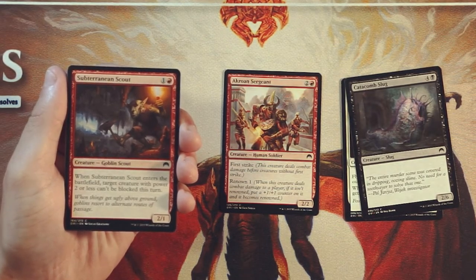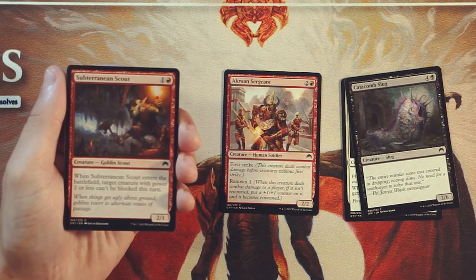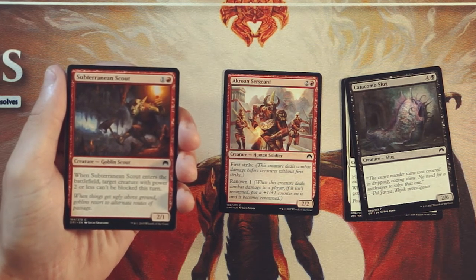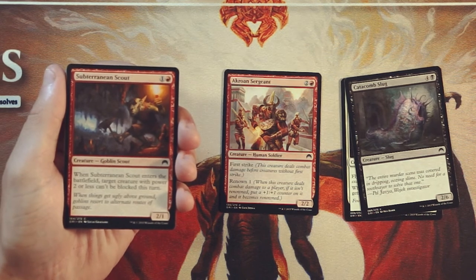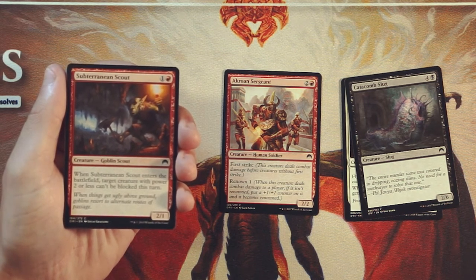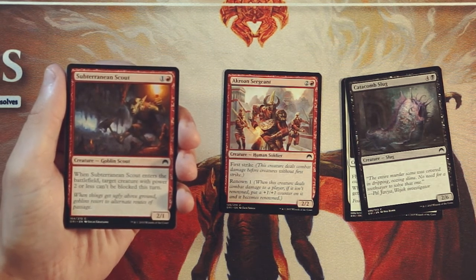Subterranean Scout is a 2/1 for 1 and a red. When it enters the battlefield, target creature with power 2 or less can't be blocked this turn. This is really, really good in tandem with a card like the Akroan Sergeant — basically it just makes it unblockable. You can swing in, get that Renown trigger, and then it becomes a 3/3 with first strike right off the bat. Really powerful synergy there. It's not a super powerful card in terms of 2/1 stats, but it enables you to get in for that extra point of damage and is really good in a red-white go-wide strategy. I would rather have the Sergeant over this, but if I'm taking the Sergeant, this is definitely a card I'm looking to pick up later in the pack.